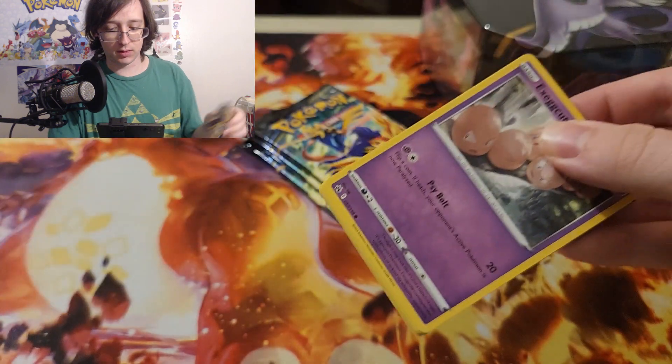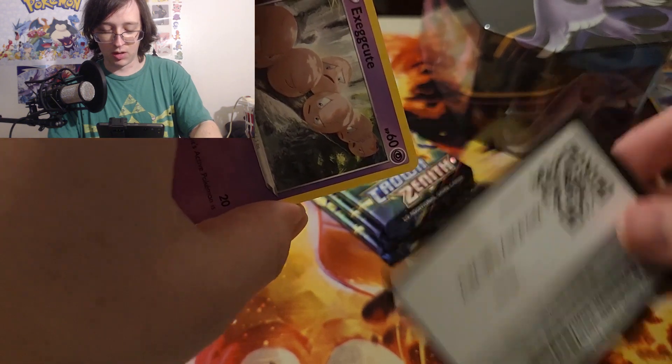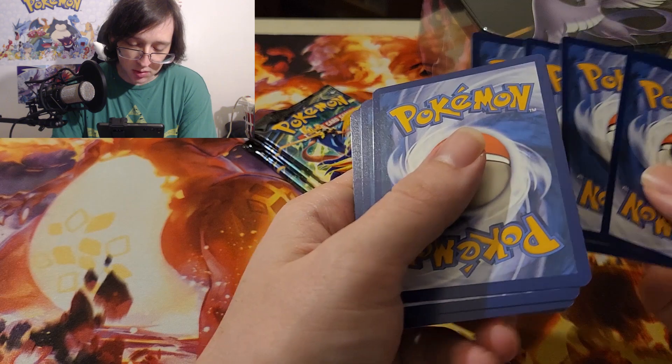All right, first pack for the Moltres tin — we'll see. Code card... two, three, four. Okay, these ones don't look as bad.